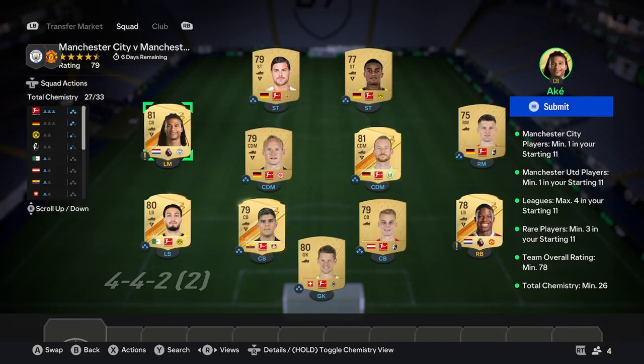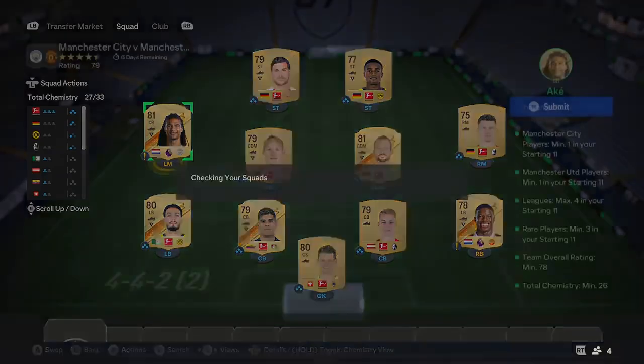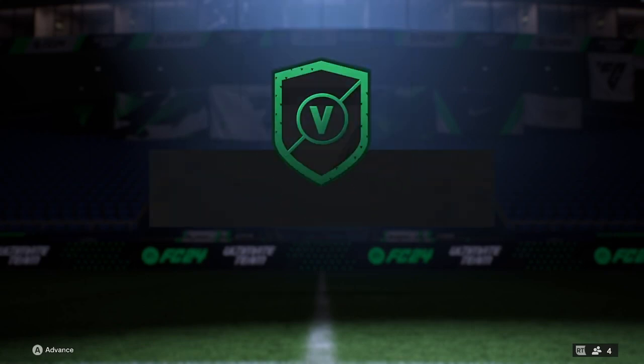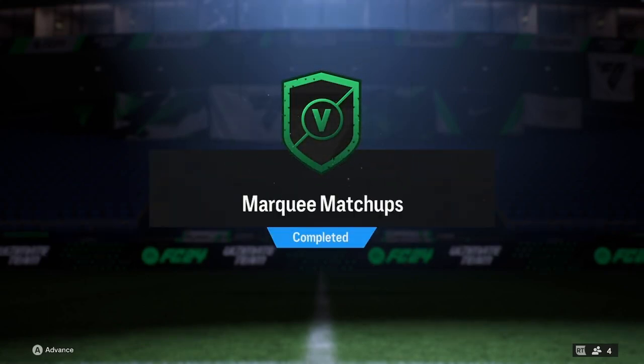You've also got to get a Man City and a Man United player — just try to snipe the cheapest ones. As you can see, I've done it. You can get any single one you want, even the bronze ones, as long as they fit in. And then you have the fourth squad complete. That is how you complete Marquee Matchups for the cheapest possible coins — thanks for watching.